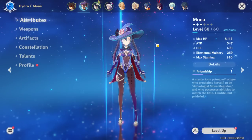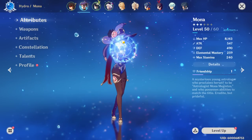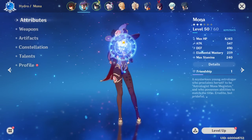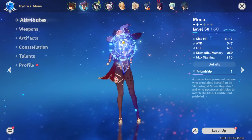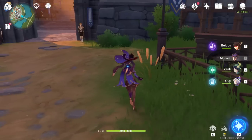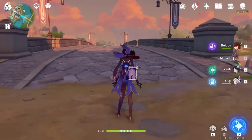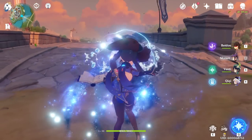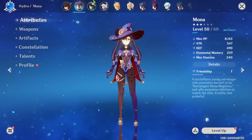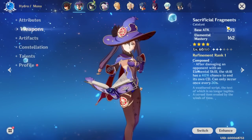Anyways, Mona. If you guys don't know, Mona is a catalyst user — a book user so to speak — and she is a water mage and a damage dealer. What makes catalyst users different is that her auto attacks do water damage. So elemental mastery is going to play a very, very big role for her.